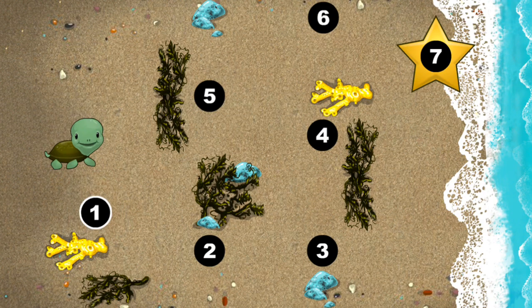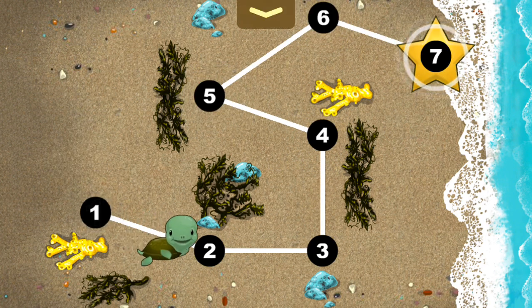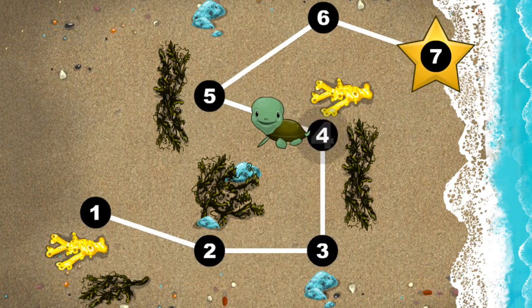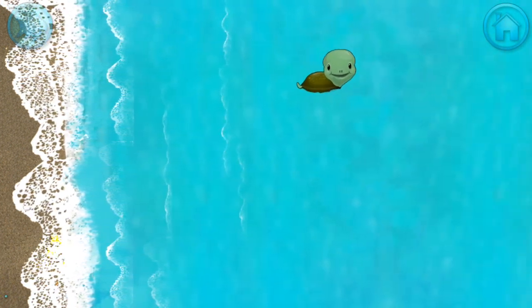This baby turtle needs to get to the sea. Connect the dots to show her the way. You're doing great! One, two, three, four, five, six, seven! Happy travels, tiny turtle!